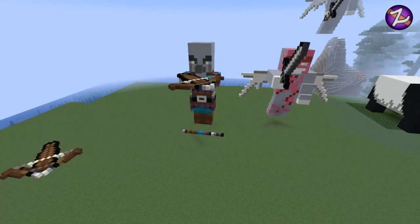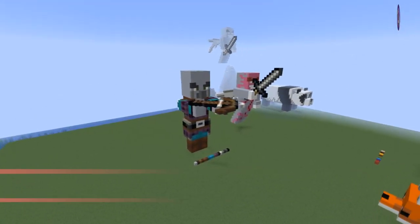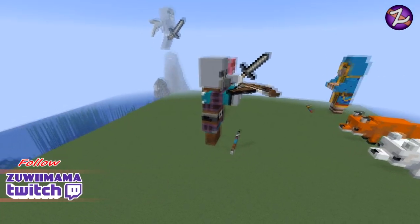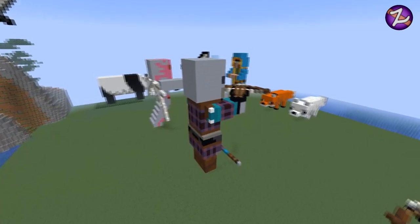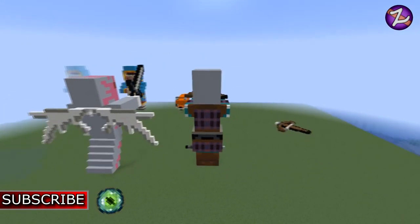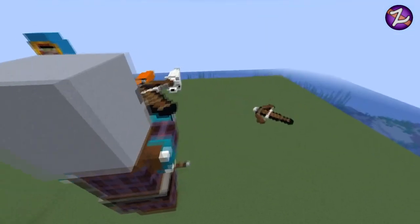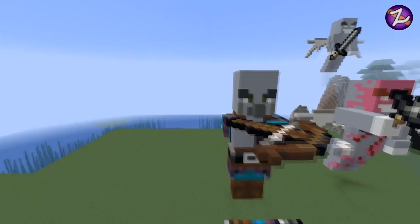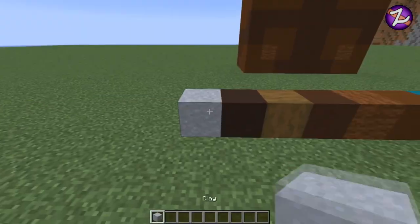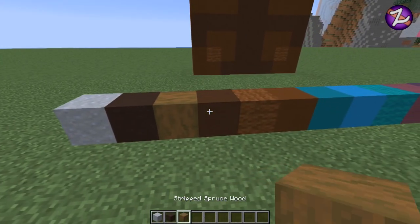Hello guys, welcome back — it's your man Zooey Mama and we've got another little tutorial on a lovely pillager. Look at that guy! Yes, the blocks do look a bit odd as always. I think the blue is definitely off and the purple slightly off, but as I always say, it's hard trying to replicate mobs sometimes with the color palette you actually have at hand, so I did the best I could here.